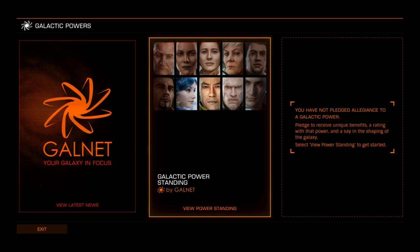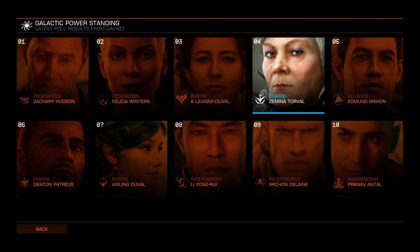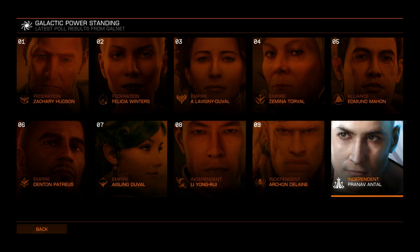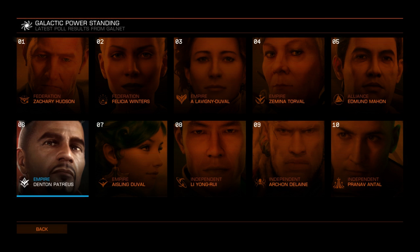From here you can access Galnet News, current Power Standings, and once pledged, your Power's Overview screen. The Standing screen shows you the current top 10 Powers in the galaxy. As Powers are more or less successful in their actions, their Standing will change. Select one to see more details.